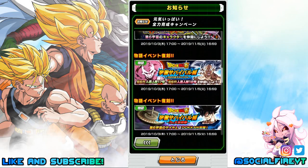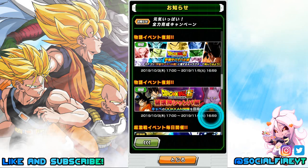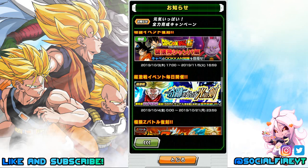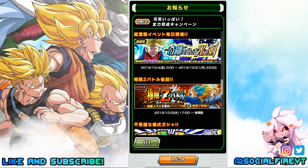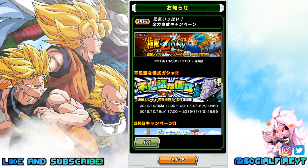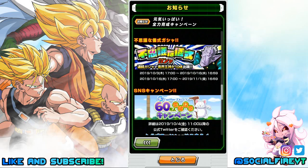Several story events are also returning starting on the 3rd — we're all familiar with most of those. The Dokkan event for Future Trunks will be available every day starting on the 4th. The EZA for the Father-Son Galick Gun units is returning on the 3rd — personally two of my favorite EZA units. The Kai banner is returning and will now be available twice a month every month going forward, which will make it much easier to get Kais for raising SA.